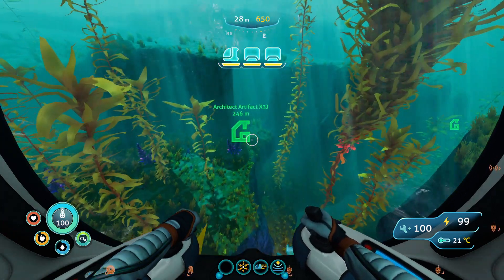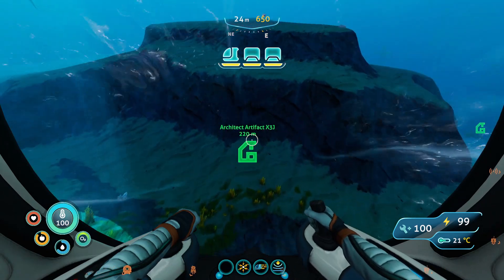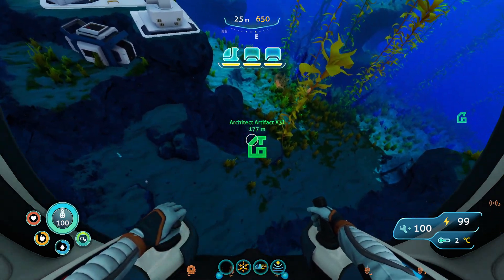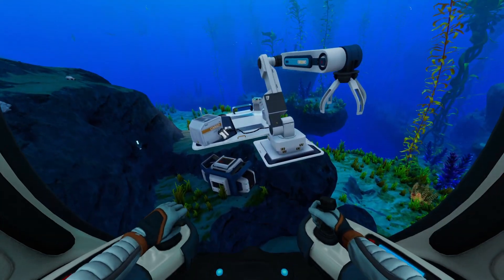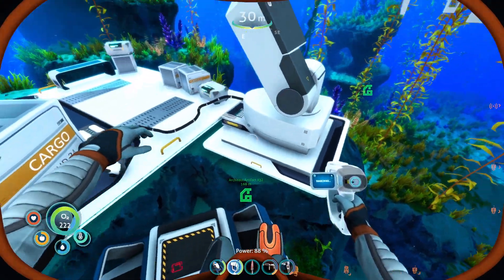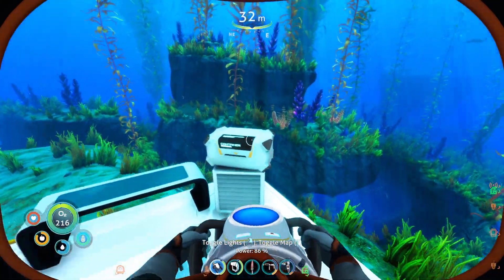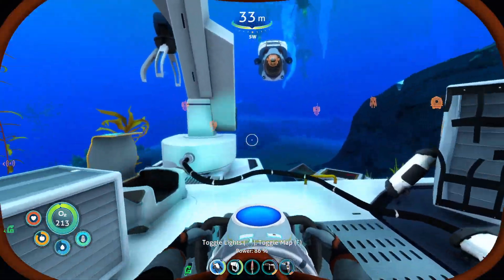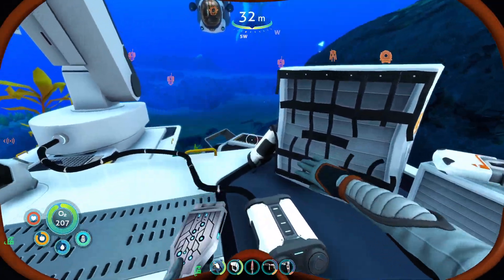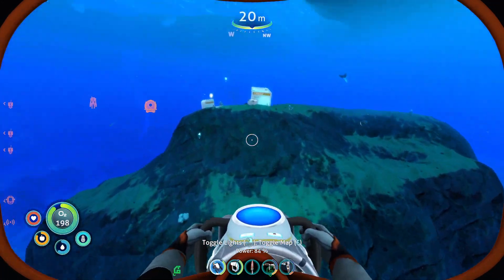I'm really hoping we can find this thing. It looks like it's going to be underground. What is this right here? The artifact seems to be down here, but I want to check and see what this is. Let's see if there's anything I can scan. It's like a claw or something — I wonder what they use that for. Looks like we have some supply crates. A nutrient block is always good. There's beacon fragments over here too.